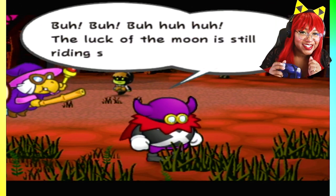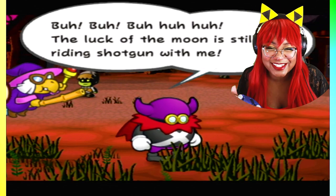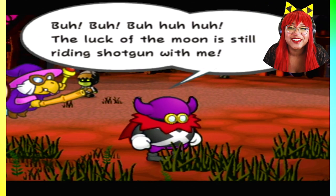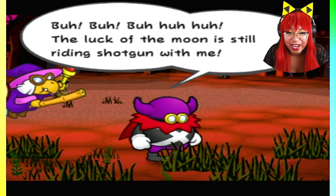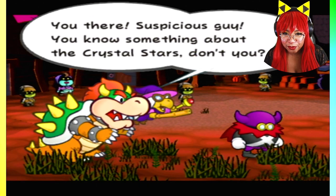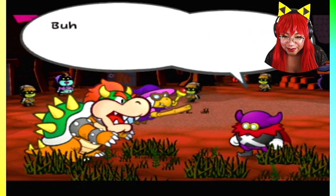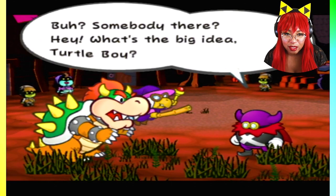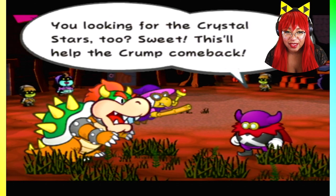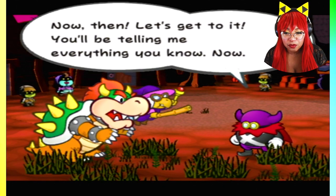Bam, got it! Now he can crush Mario and get the crystal stars in one fell swoop — hot diggity dog! But the luck of the moon is still riding shotgun with me. You there — suspicious guy — you know something about the crystal stars, don't you? Hey, what's the big idea, turtle boy? You looking for the crystal stars too? This will help Crump come back. Now then, let's get to it. You'll be telling me everything you know now.